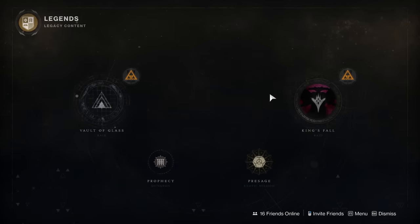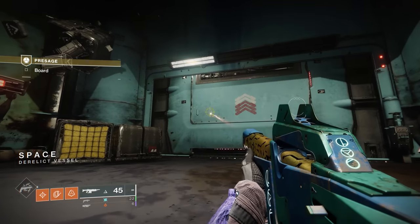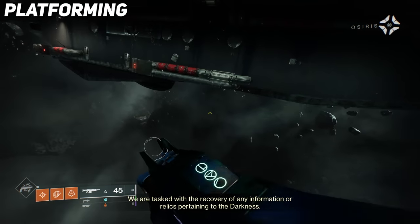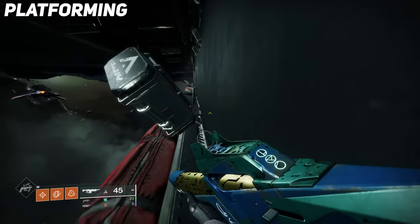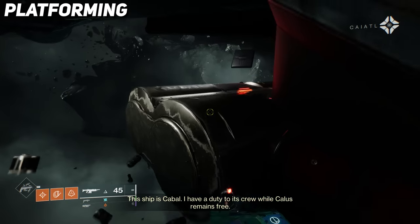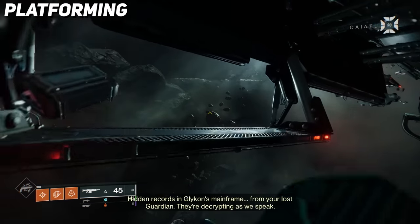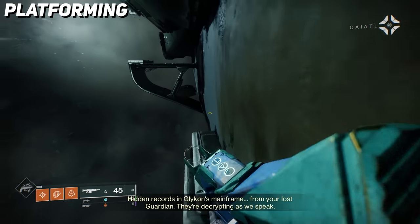You can begin this exotic mission by selecting it via the Legends tab in the director. Once you load into the mission, you'll have some platforming to do on the left. Jump across and keep making your way up to the top until you see the opening on the side. You'll have a bit of a maze to progress through to get to the first actual mechanics. We're going to let some of the gameplay run so you can see the path and where to jump, then we'll speak again when we've reached the mechanics.